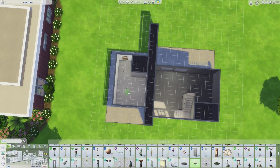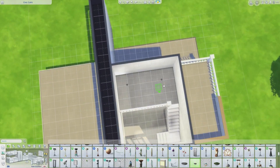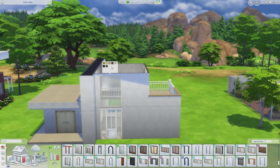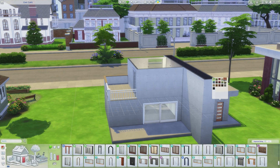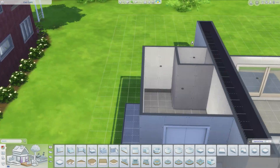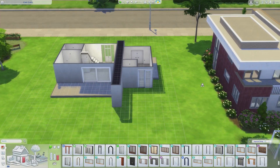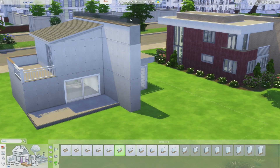I wanted the office to be kind of separate but still attached to the home. I also used that door that I placed at the back - the one with the glass paneling. It is base game, but I completely forgot that when they added the extra swatches, like the white and the black swatches, they never added a white swatch to that door, which is really frustrating.